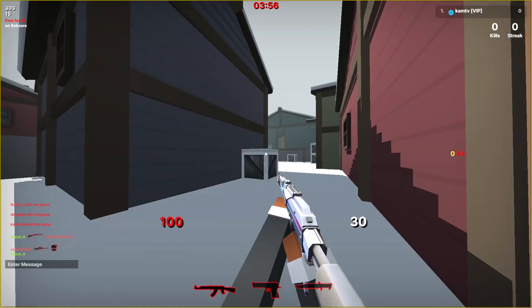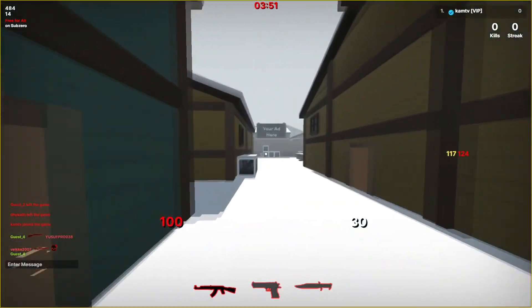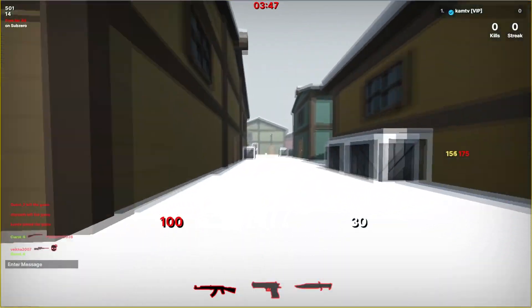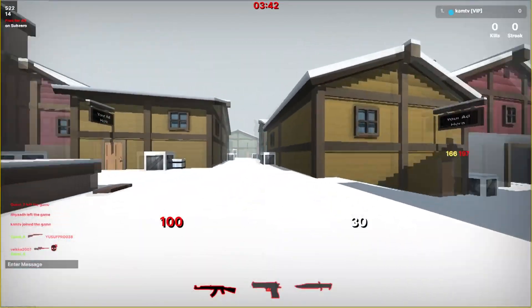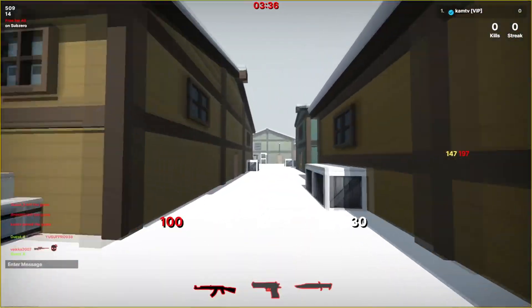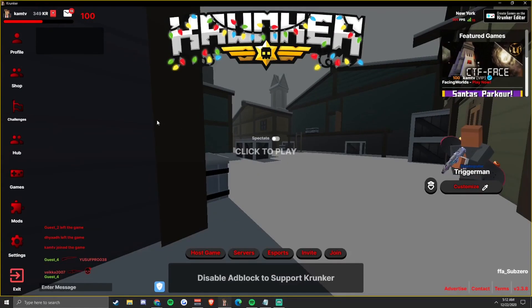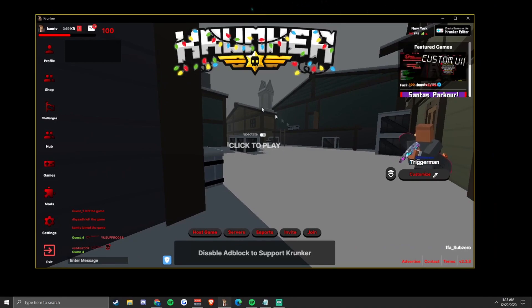I'll host a sub-zero map to display what my settings look like. It'll still look a little different from what you have now because you don't have the CSS yet, but you're about to get it - it'll be in the description and I'll show you how to install it. You won't have the guns on the bottom or the HP or ammo on the right, but you will soon.